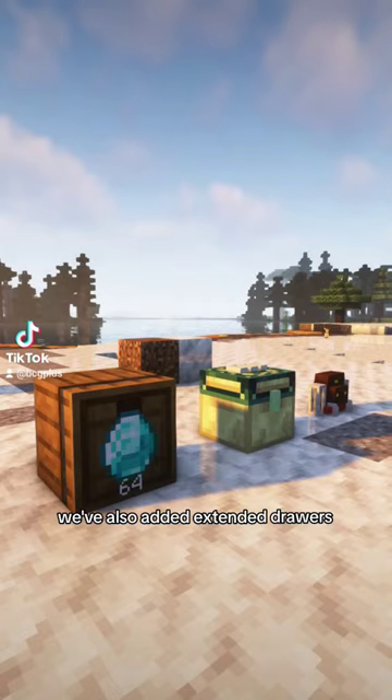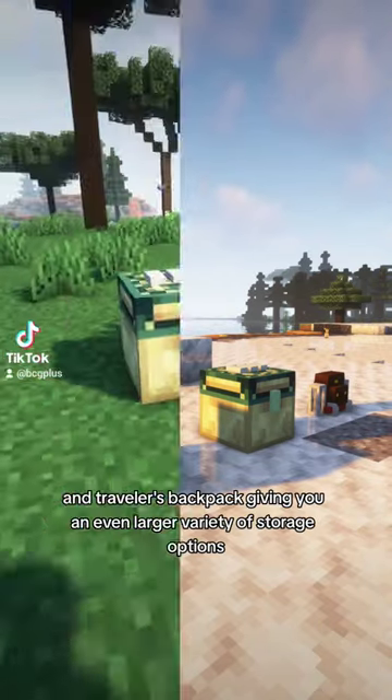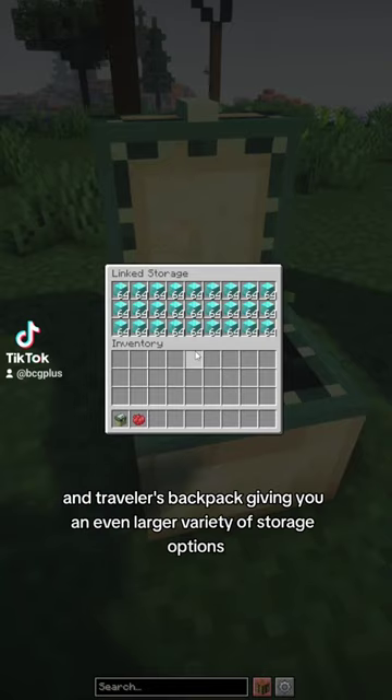We've also added Extended Drawers, Linked Storage, and a Traveler's Backpack, giving you an even larger variety of storage options.